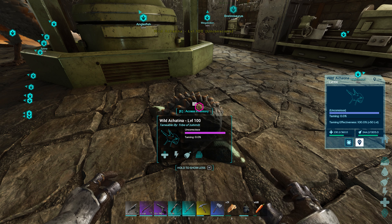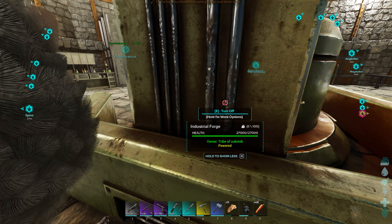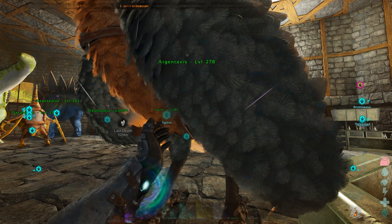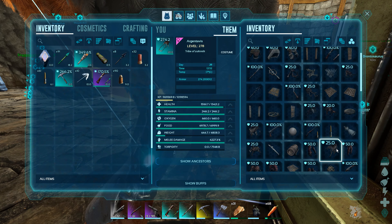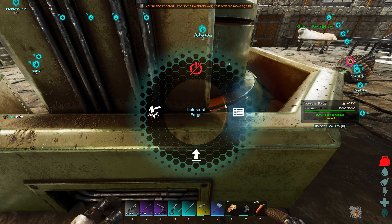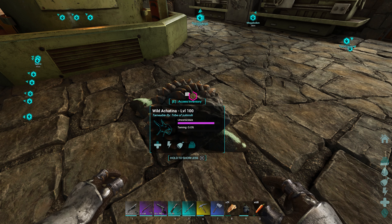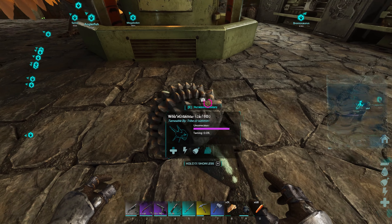Plus 50 levels - actually taming effectiveness is 100% but it's refusing to eat. I guess if it eats just one single cookie it'll probably get tamed with only one cookie. I don't know what's happening to be honest with you. It doesn't seem to want to eat. The food has dropped like 150 already and he's still not eating. That's weird.